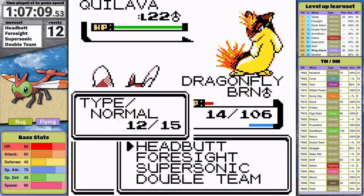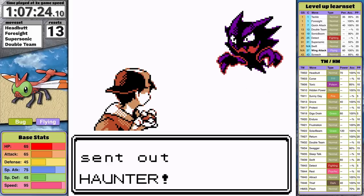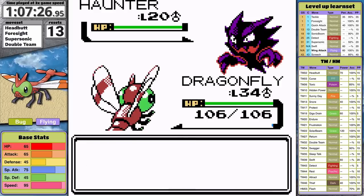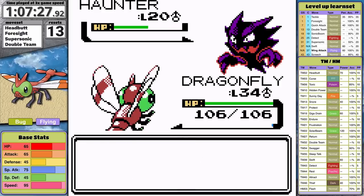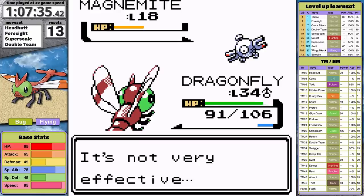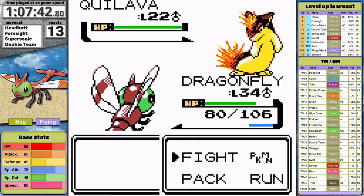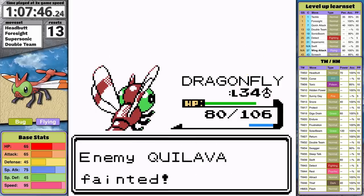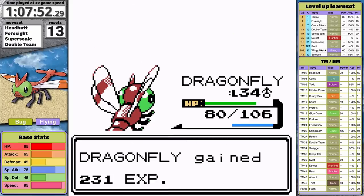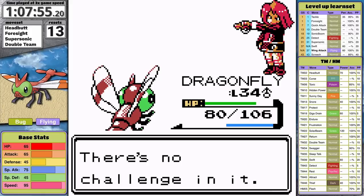Unfortunately Yanma hits itself in confusion and the fight spirals out of course. I attempt one more time at level 34. First turn — Haunter just curses me again. Headbutt deals with Haunter, Magnemite comes out, and Yanma avoids damaging itself this time and knocks the opponent out. Then the stars align and I get a critical hit against Quilava, taking it out in a single hit. I use Headbutt against Zubat and get another critical hit. This victory was absolutely pure luck — Yanma needed luck just to get past this fight at level 34. This rival fight is usually challenging, but this was a whole different level.